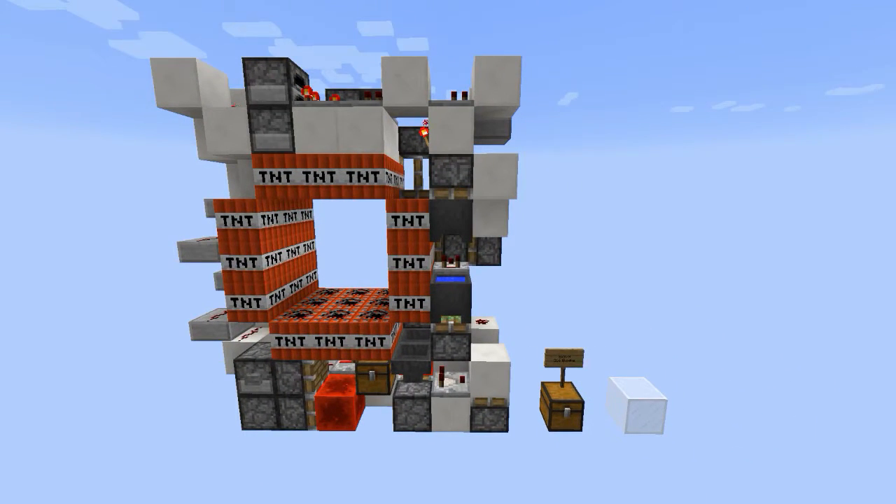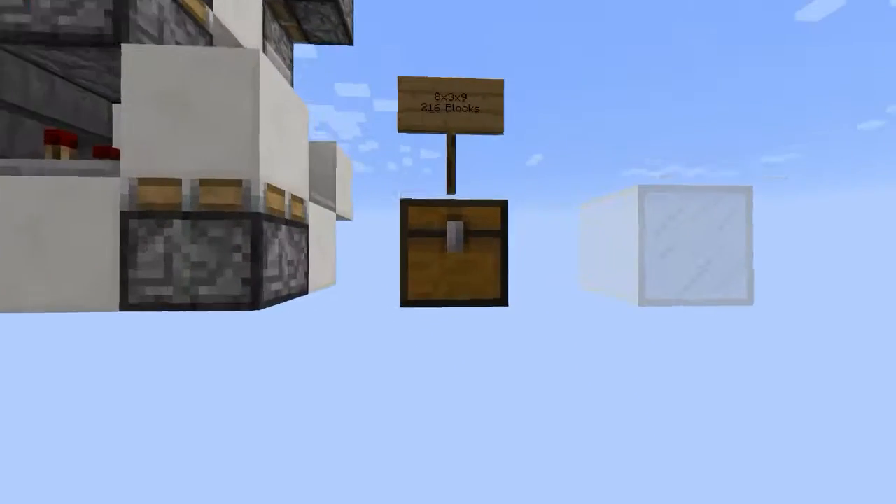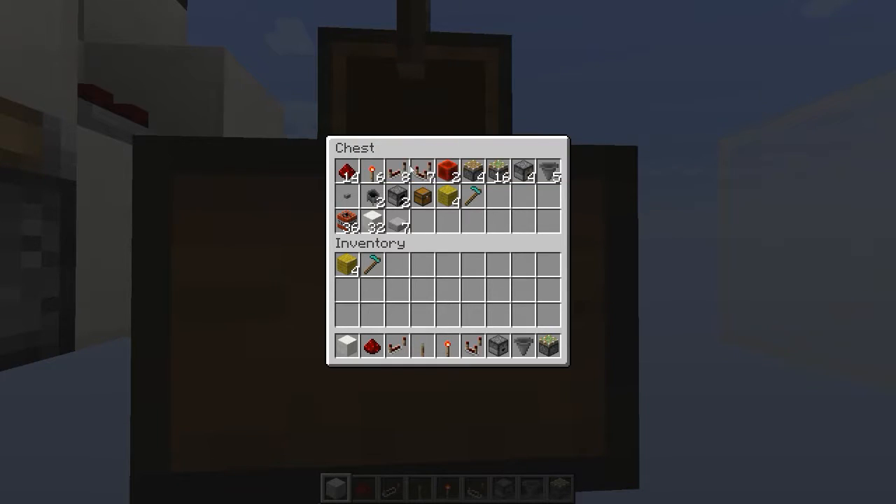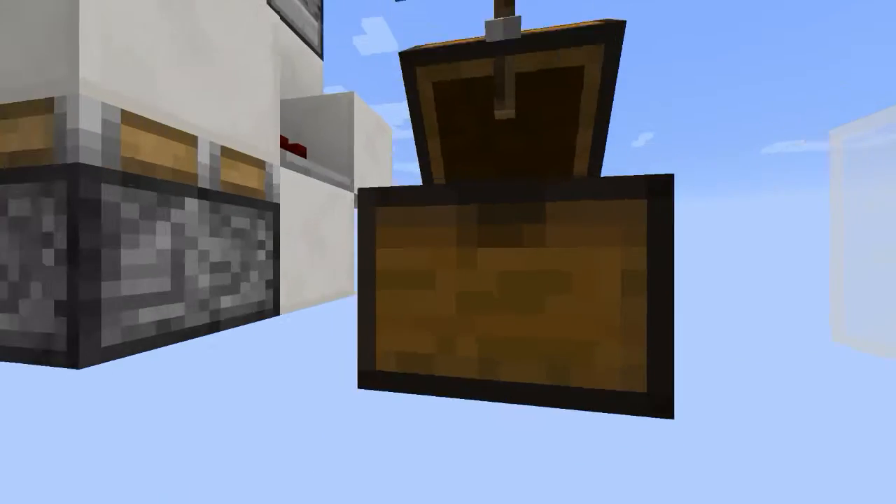If you want to build this door you need: 14 redstone dust, 6 redstone torches, 8 repeaters, 7 comparators, 2 redstone blocks, 4 pistons, 16 sticky pistons, 4 droppers, 5 hoppers, 1 button for input, 2 cauldrons, 2 furnaces, 1 trap chest for any items, 1 unstackable item, 36 TNT, 32 building blocks, and 7 stone slabs or any other slab.